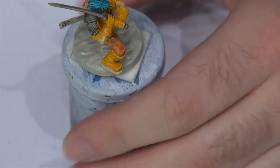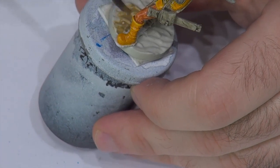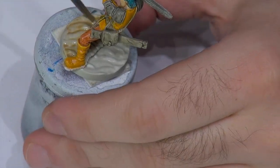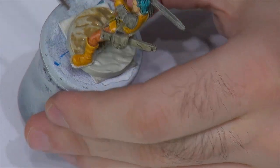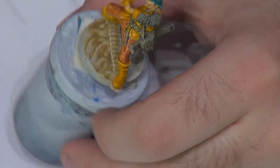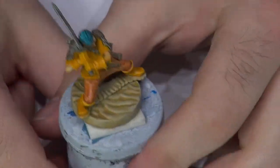The base isn't really dry yet, but that doesn't worry me. I believe this is sand and the rest is wood. Probably. Possibly. No likelihood. Back to our plastic Myth miniature.